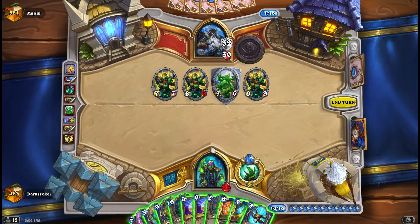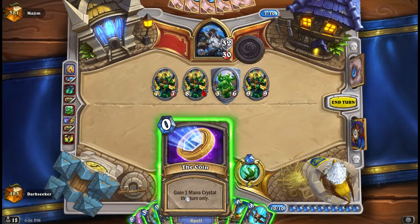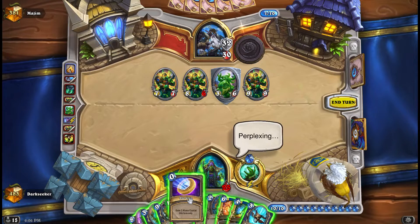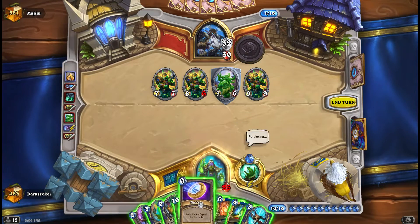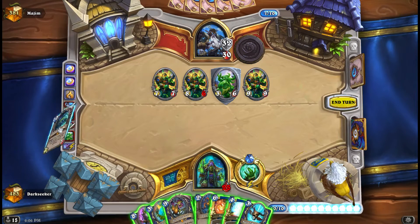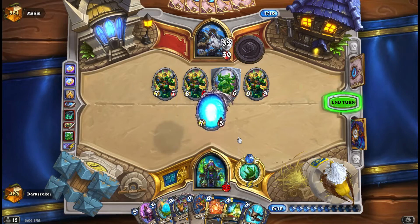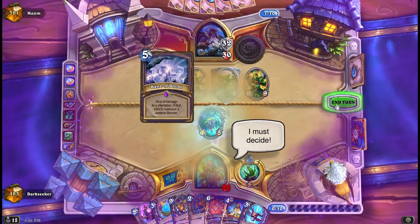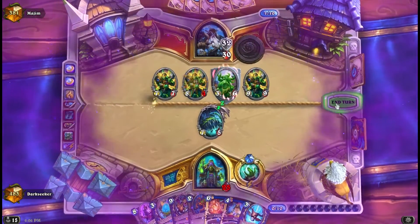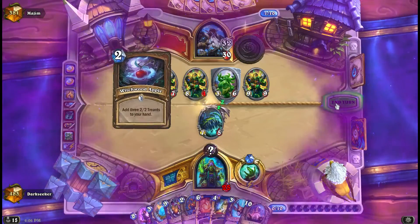There's a bunch of big green men on the board - a load of Jade Golems. How do we deal with them? We can maximize our spell count, play the coins, and then play Yogg and simply pray and hope for the best. Bane of Doom, Savagery, draw, Buffoon, Iceblock is pretty good.